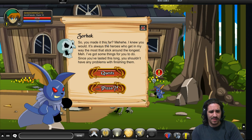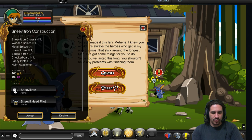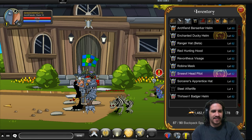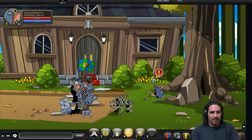Zorbak is going to be the final quest giver and the one with the most content. His first quest — Sneveltron Construction — simply needs you to go kill Sneveltron a whole bunch to get items to build the Sneveltron armor. This armor is massive and just kind of breaks the game visually — your character is huge in it. The name tag kind of covers up the Snevels, but you can wear the Sneveltron armor. It's huge, it's ridiculous looking, and it's awesome.